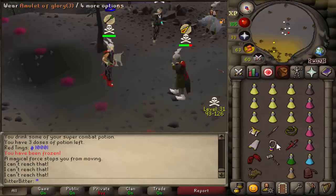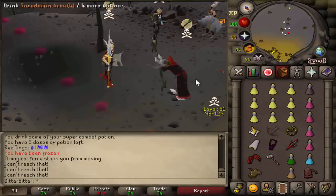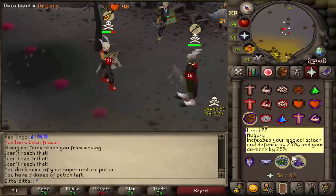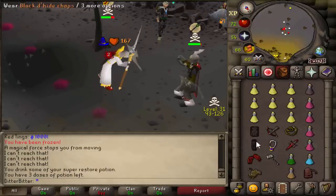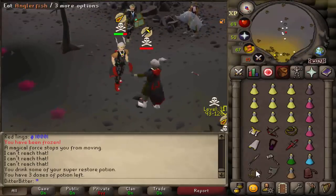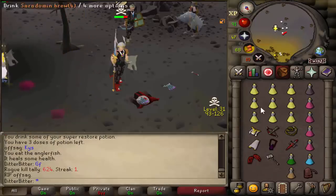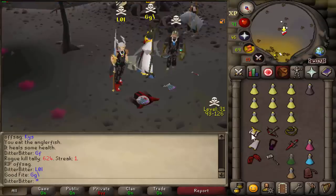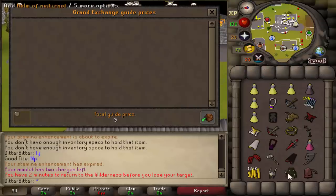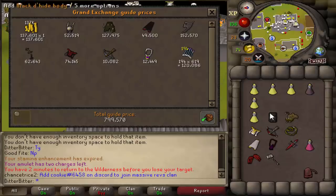Going for another freeze. Whip him — nah, don't whip him. He's dead. Is he dead? Good fight man. We're going with the claw spec. GG. I don't even have a looting bag on me — he just hit me with the KYS, that's not very nice. Unfortunately we didn't bring our looting bag out, but we still got like 800k. So good fight.